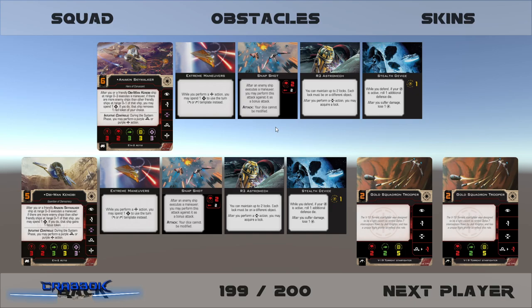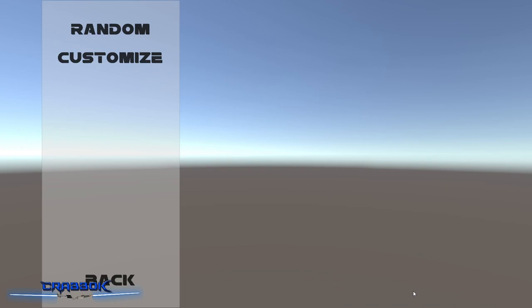They're both going to have Extreme Maneuvers, which lets them boost with a hard one if they want. I gave them Snapshots — a granted Snapshot isn't as good as the force version, but since they both have force and talent in this version I thought it was fun. R3 will let them spend a purple action to get two target locks for only one force. And Stealth Device since they've got no shields — they're going to die really quickly so let's try to keep them alive.